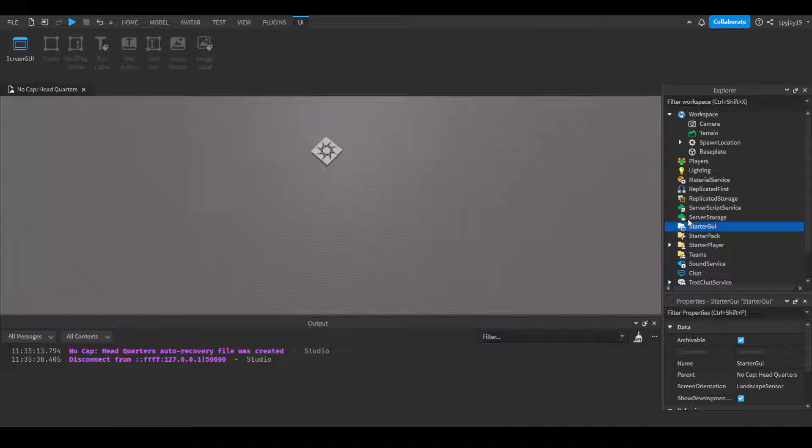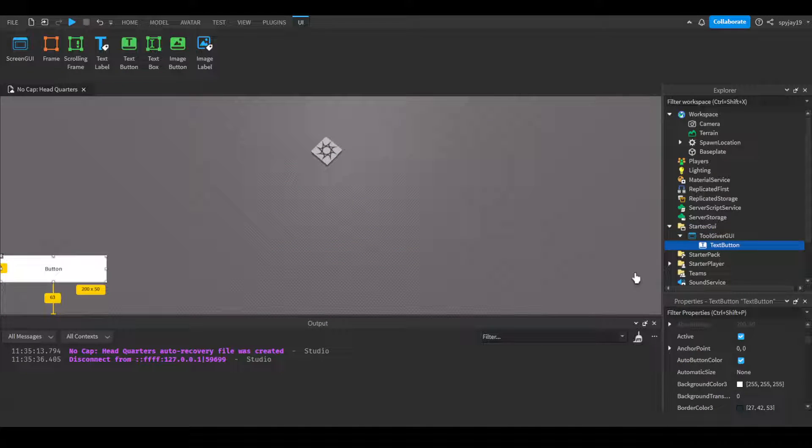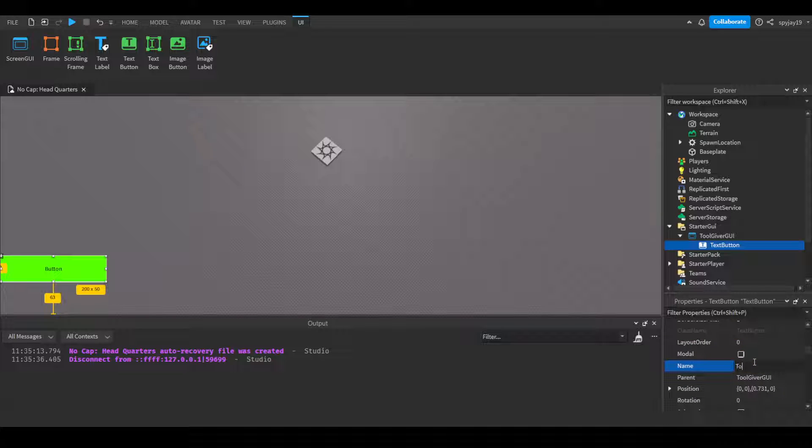Obviously we need a button, so let's go to StarterGUI, insert a ScreenGUI — we'll call this our Tool Giver GUI. Then insert a TextButton, make it green, and call it 'Tool Giver Button'. Set the text to 'Click to Receive Sword'.